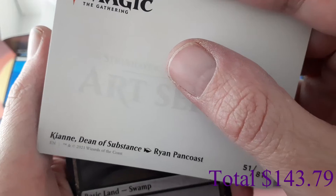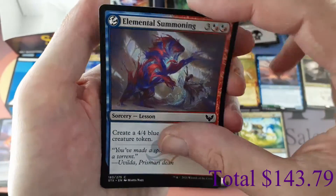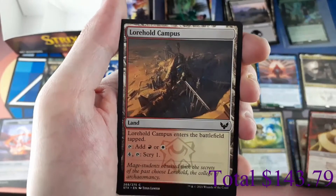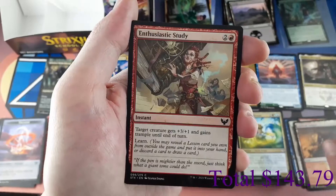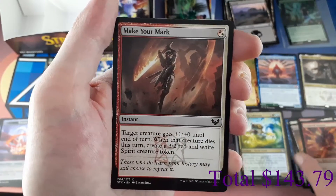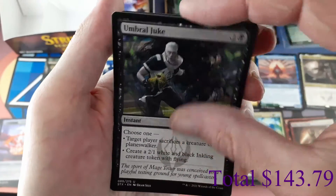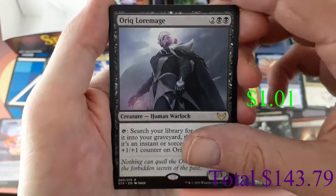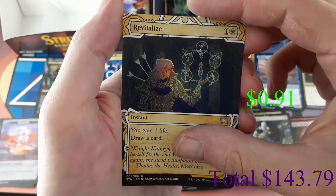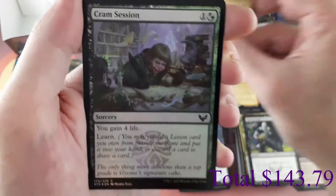Pack twenty-two art card: Keon Dean of Substance. We have a Swamp. Lesson: Elemental Summoning, common. Commons: Combat Professor, Lorehold Pledge Mage, Lorehold Campus, Enthusiastic Study, Twin Scroll Shaman. Uncommons: Make Your Mark, Umbral Duke. Rare: Auric Lore Mage. Mystical Archive Uncommon: Revitalize. Foil: Cram Session.